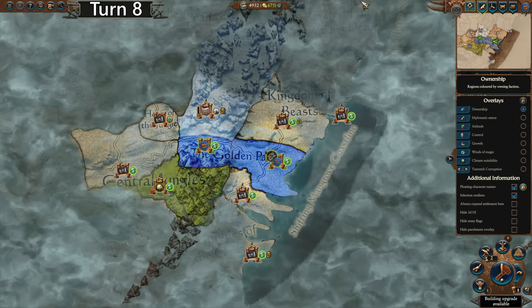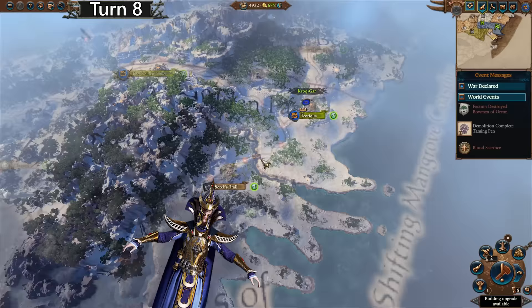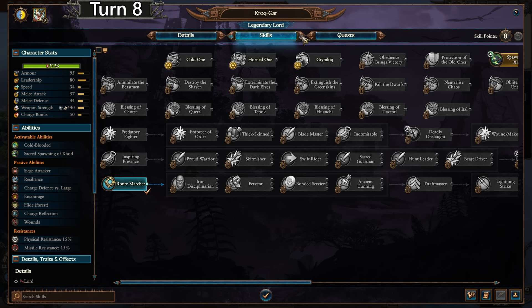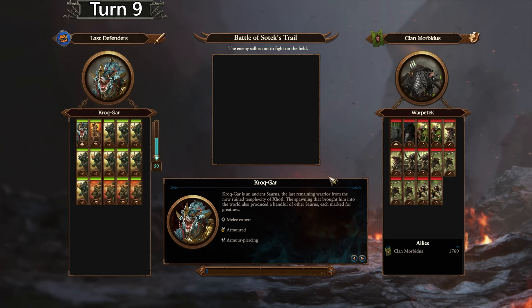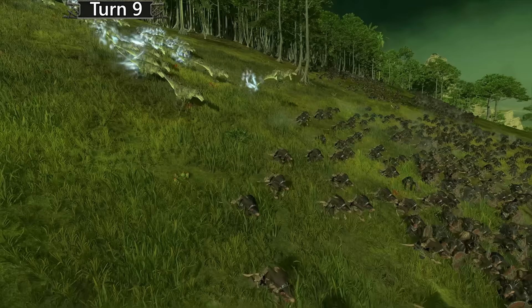A hundred percent ambush success chance? That's crazy — we don't even have any points into that yet. We have zero points in Ancient Cunning and a hundred percent ambush success chance. All right, so we'll go down there then. There is an army in here, so the plan is that we eat them. Even our herbivores can always eat meat — they might not digest it, they may just throw it up afterwards, but they can still technically get it down.